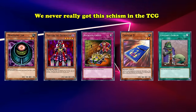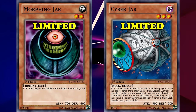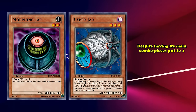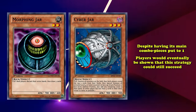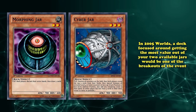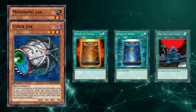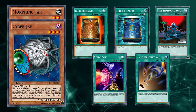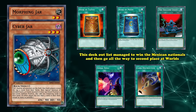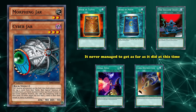We never really got this schism in the TCG — when we ended up getting these cards, both Cyber Jar and Morphing Jar were already limited, and the deck's good matchup versus Exodia didn't matter since that wasn't viable for us either. Still, despite having its main combo pieces put to one, players would eventually be shown that a deck destruction strategy could still succeed in the meta. In the 2005 World Championship, a deck focused around getting the most value out of your two available jars would become one of the breakouts of the event. The main goal was to reuse the jars through Book of Moon and Shallow Grave, before finishing your opponent off with a Serial Spell plus Card Destruction combo. This deck out list managed to win the Mexican Nationals that year and go all the way to second place at Worlds, becoming known as Empty Jar.